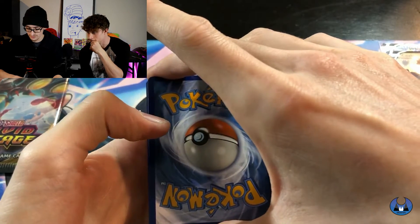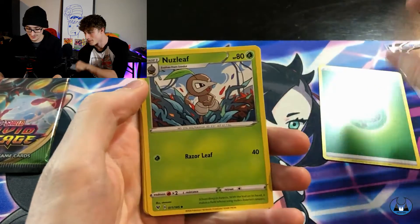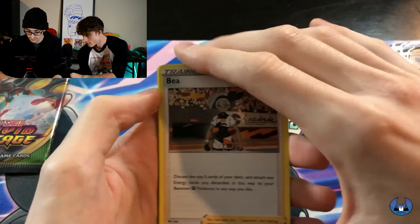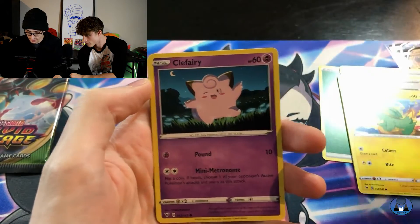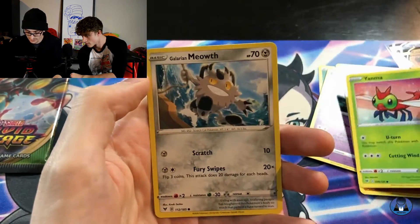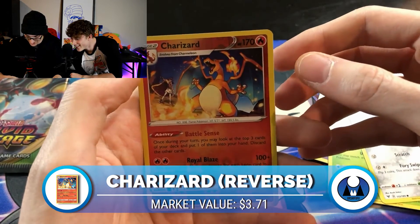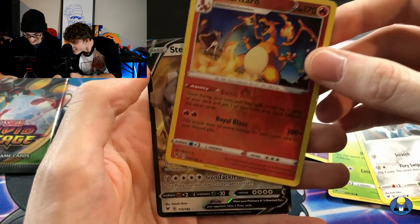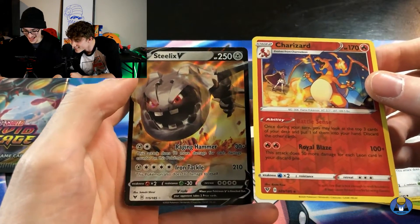Guess the energy — I already saw it, I know it's a Leaf Energy. Nuzleaf, Opal, Electric, Clefairy, Faffy, Yanma, Meowth. Oh! Charizard — Reverse. Oh man. Gorgeous. And Steelix V. Two hitters, one pack — that's a great pack!